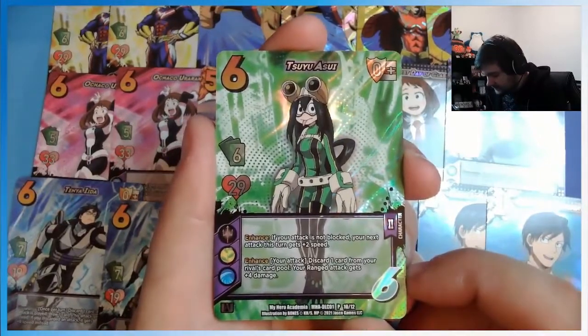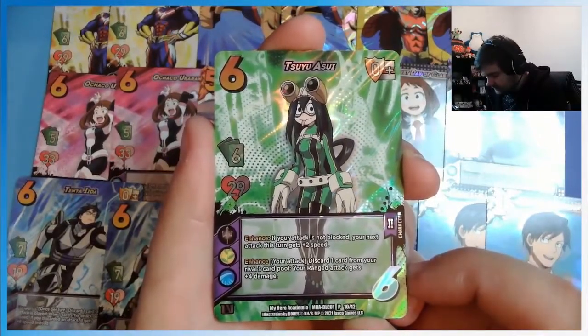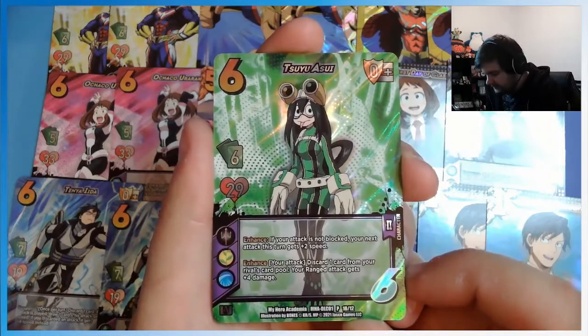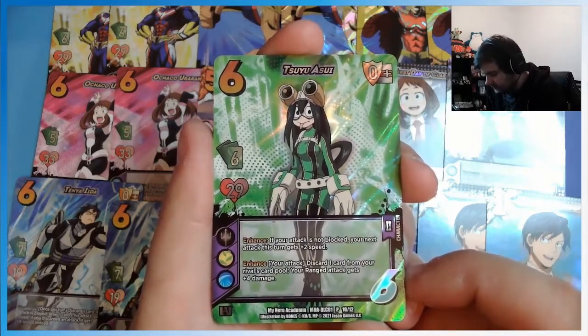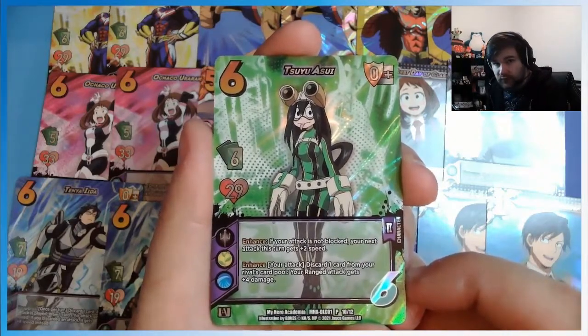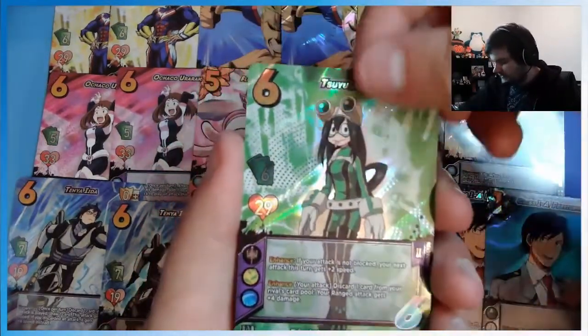And then we got some archery. If your attack is not blocked, your next attack this turn gets plus two speed. Your attack: discard one card from your rival's card pool — your ranged attack gets plus four damage. That itself is really good. I'm actually really a fan of that.